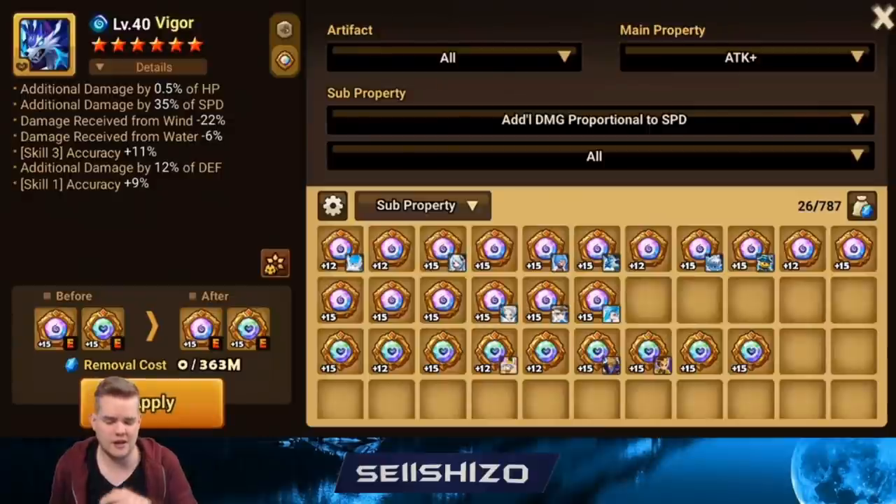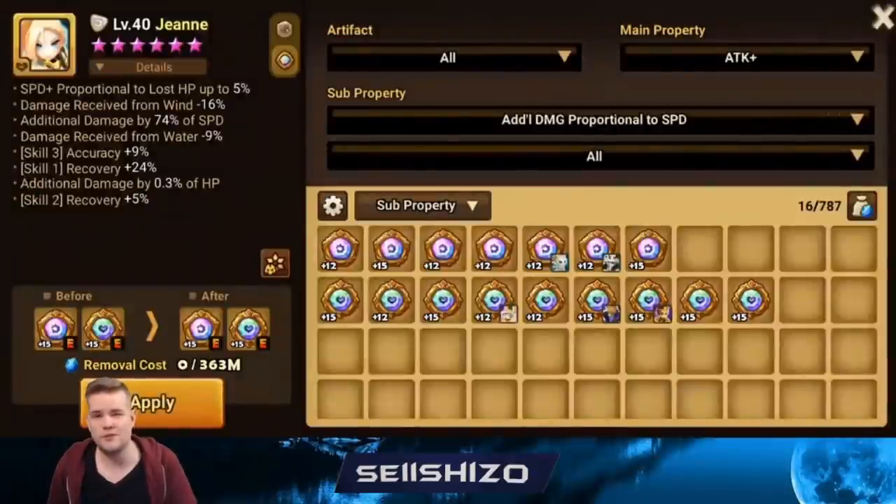If you want to use Vigor on defense, damage reduction from wind is highly, highly needed. I would add that together with recovery S2. In my case I have accuracy S3, accuracy S1, and some extra damage, but if you're putting Vigor just for arena defense, recovery S2 is the way to go.